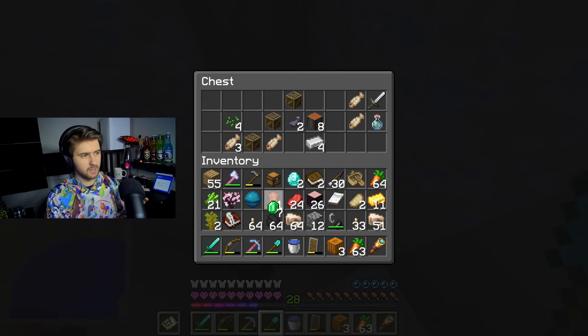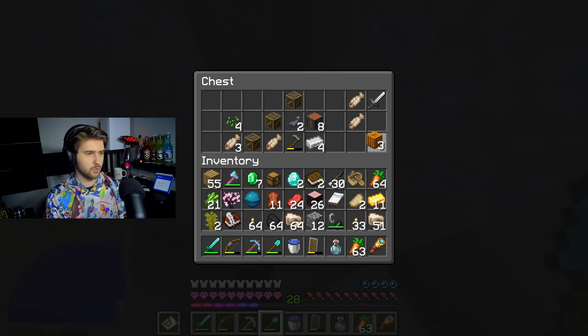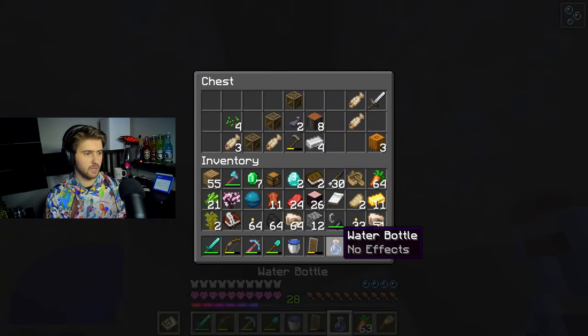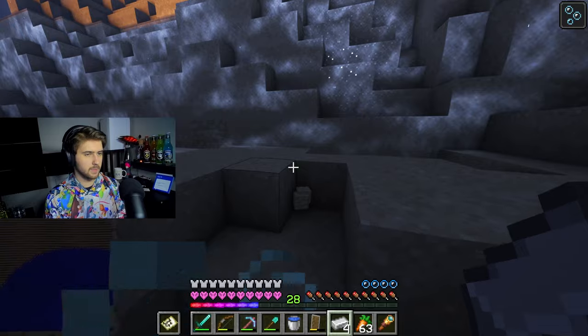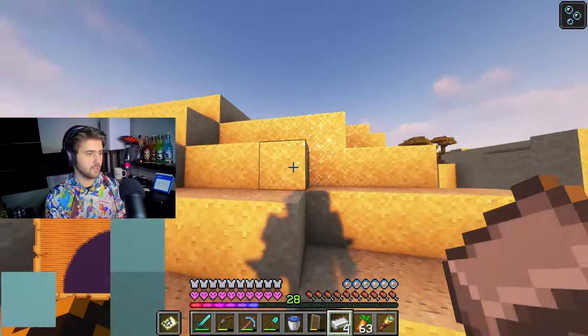We can probably get rid of the hoe. And then we got water breathing — I'm gonna drink that real quick, just use it up while we're deciding what to take and not take. I think overall those are the main items I want to take. So let's head back home and try to clear out the ancient city.